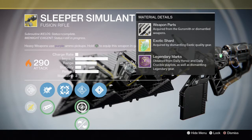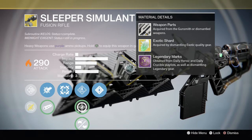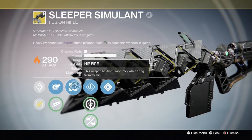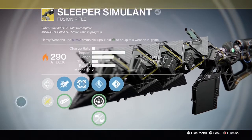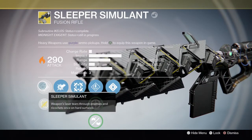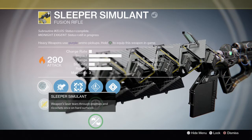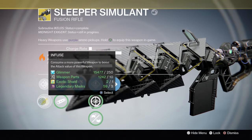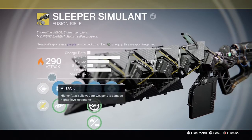For upgrades you need weapon parts, an exotic shard, and legendary marks. Also need helium filaments for these upgrades. The Super Simulant perk: weapons laser tears through enemies and ricochets once on hard surfaces. Quickly infuse shard weapons — this one makes it stronger.